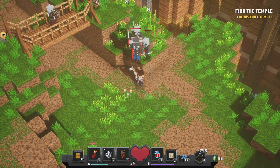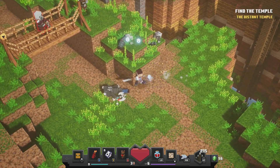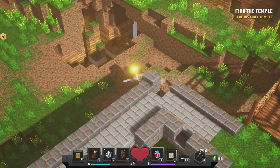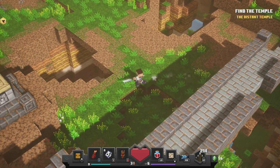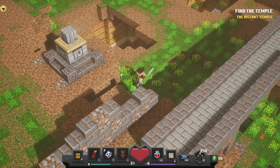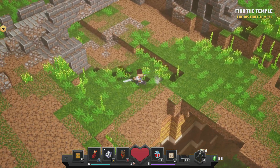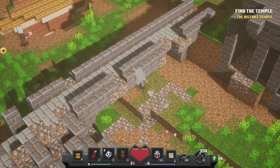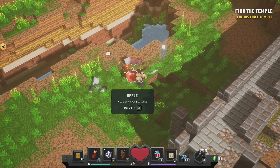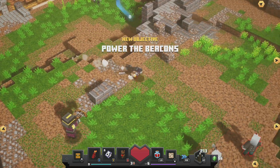There's a lot of enemies here. There's a lot going on — oh he fell down. This is really cool though. I like the diversity of areas and stuff. How do I get up there? I thought this was going to be a little bit difficult, a little bit more difficult to traverse. Power the beacons — we've got a job to do.